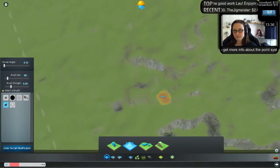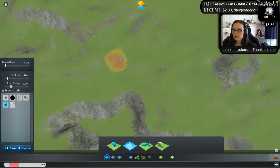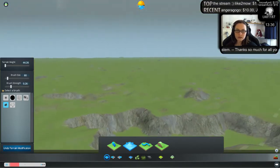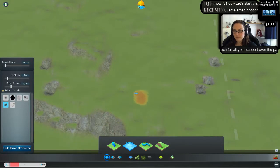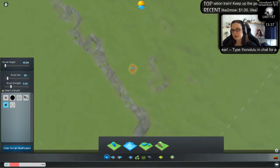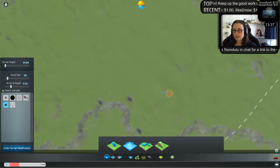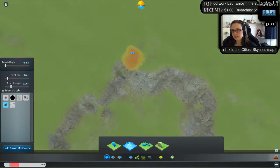That looks good. We have another dimple there — fill that up. That's like a little hill; that's fine, hills are good. Fill up these dimples. You usually see them along coastlines — that's just how the map generator sort of works sometimes. It's not perfect.